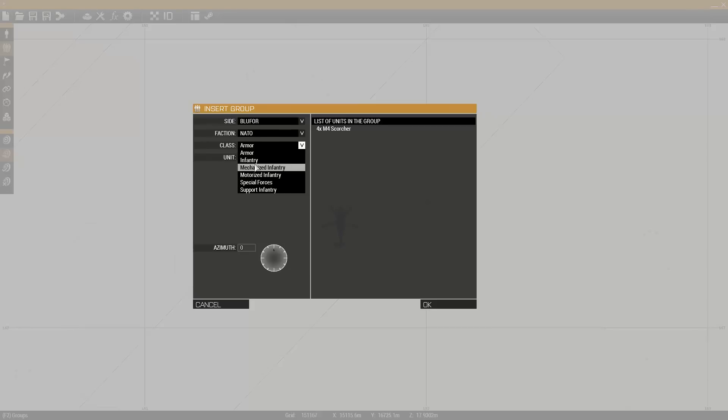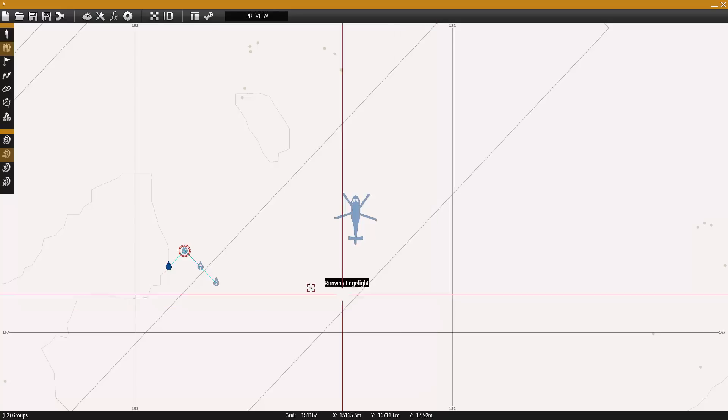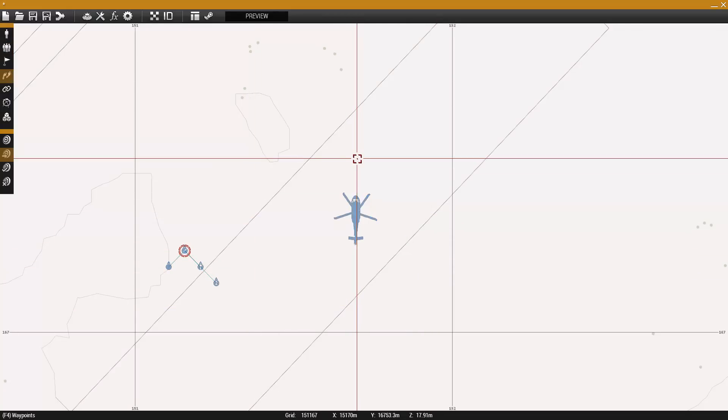Then add the units you want to be dropped off as before and enter the same script in each unit's initialisation field that allows them to spawn as passengers ready for insertion. You can then add the get out waypoint for the deploy team and the transport unload waypoint for the insertion chopper. The insertion will take place wherever you place the waypoints.